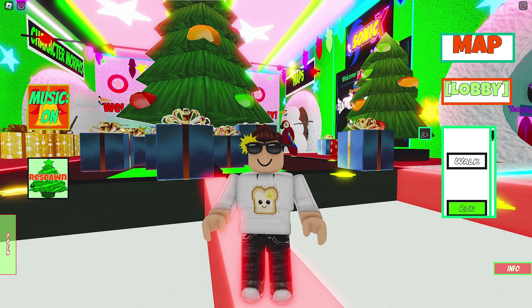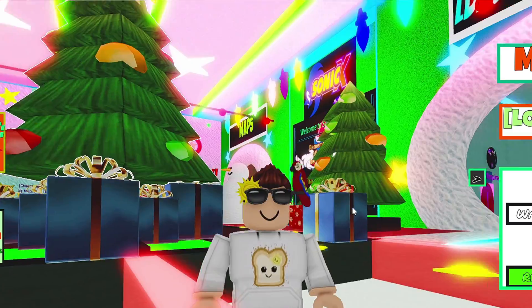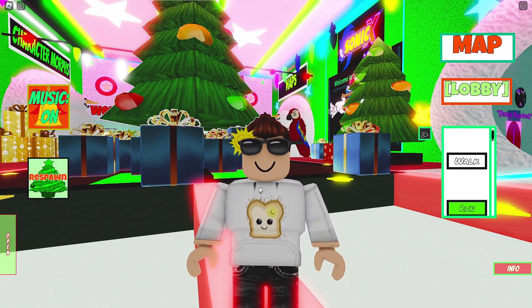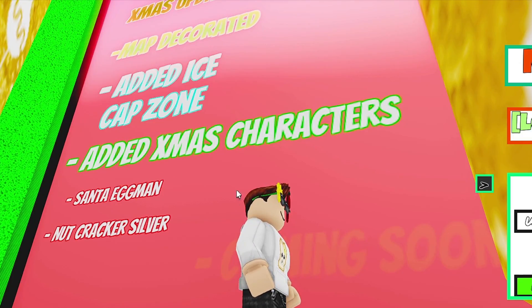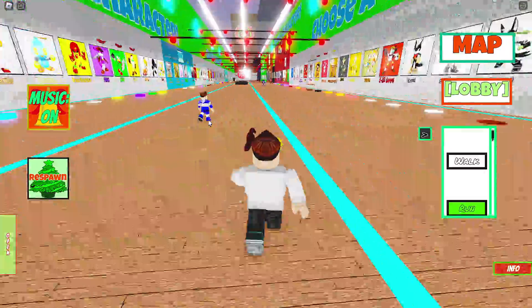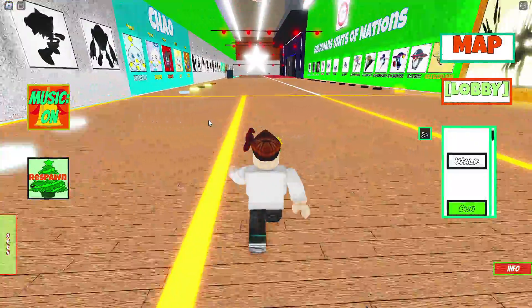Hey, what's going on everybody, welcome back to another video. I hope you're doing okay. As you can see, it is Christmas time in Sonic Universe — we got lots of presents, lots of Christmas lights, and it is freezing cold in here. Good job I got my sweater on. Let's check out the updates. The map has been decorated. Ooh, Ice Cap Zone added — Xmas characters: Santa Eggman and Nutcracker Silver. I believe two of these characters are new and you do get a badge for joining.